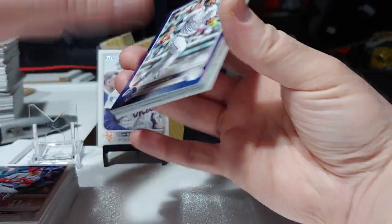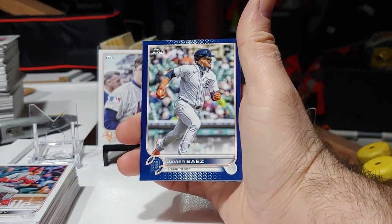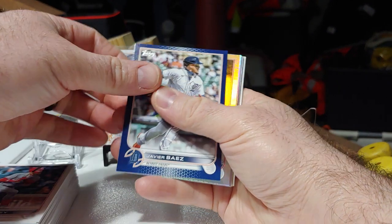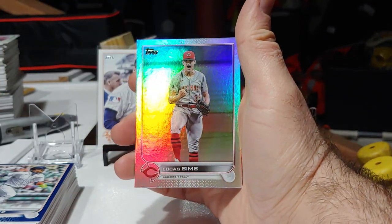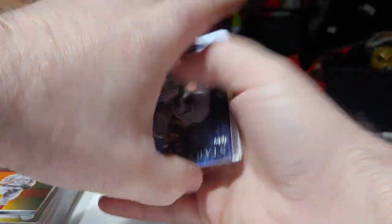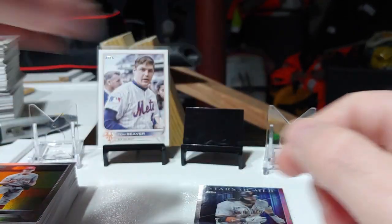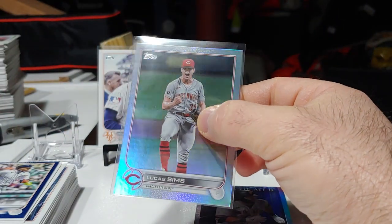We got a retail blue Javier Baez — that's a nice one, nice clean card right there. And we got a rainbow foil Lucas Sims. I'm going to sleeve those two up and throw them on the stage before we go through the rest of this hanger. Lucas Sims rainbow foil — nice clean card, sharp corners, nice centering. I don't believe I have him in a rainbow foil.